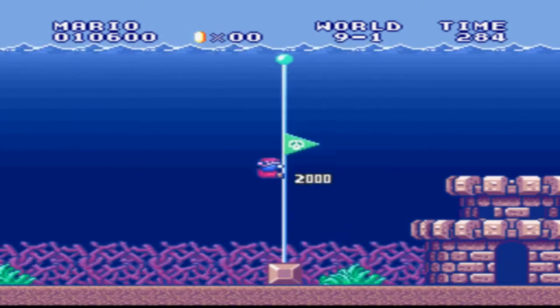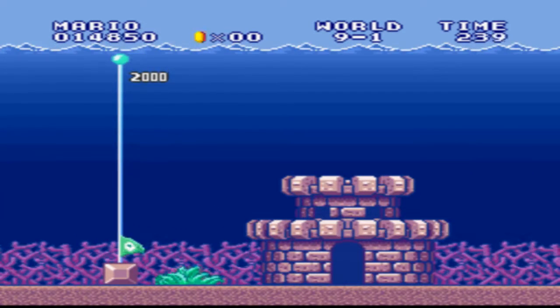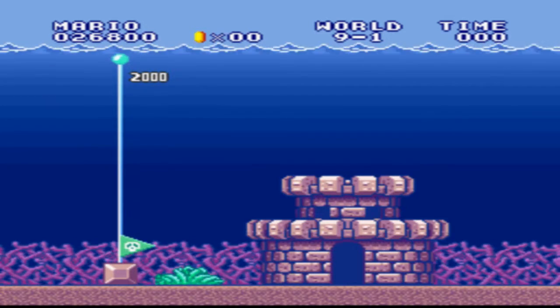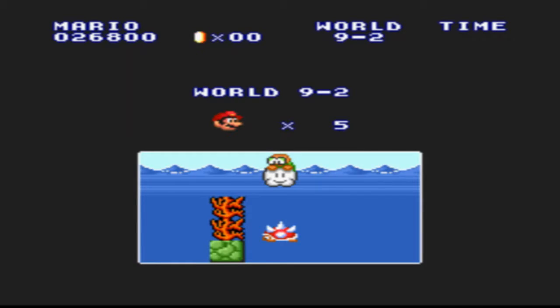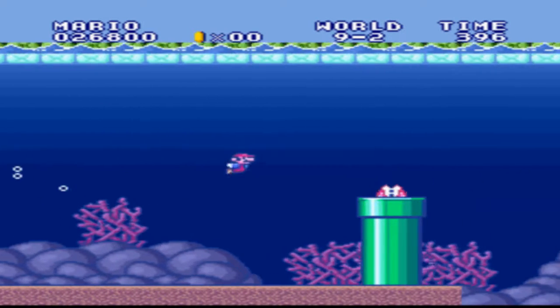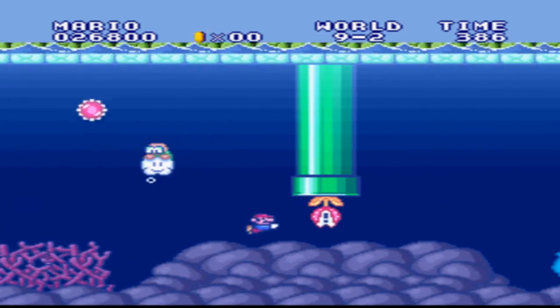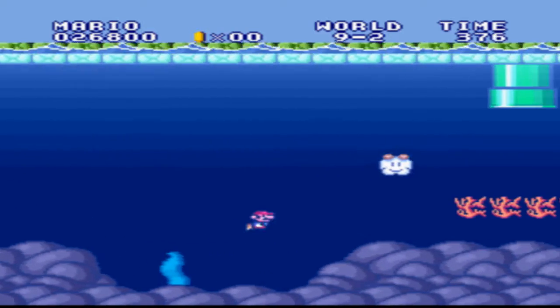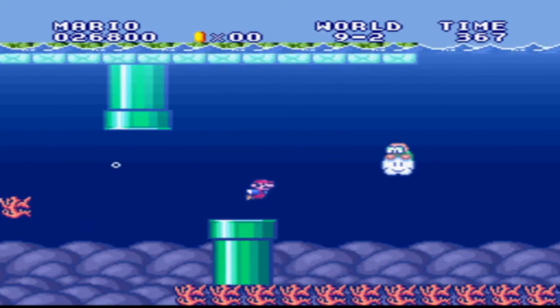And there we go. Easy enough. And now we're at 9-2, which is more water. Not 10-9, just all water. And the thing is, you can't kill the Lakitu in this level, so you just have to deal with it.